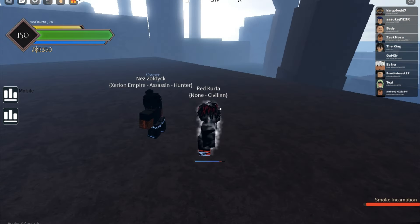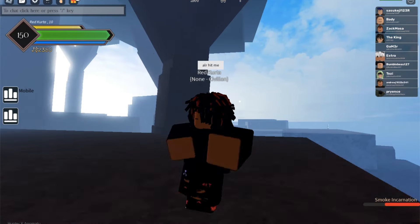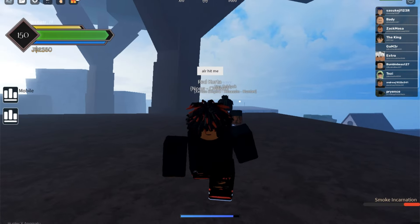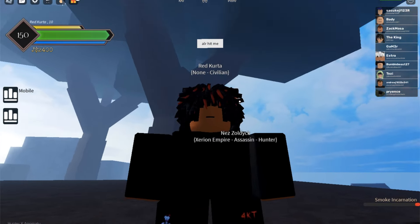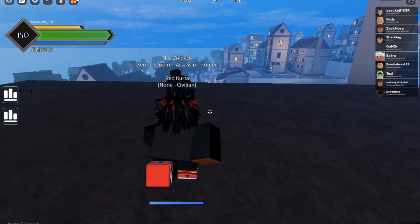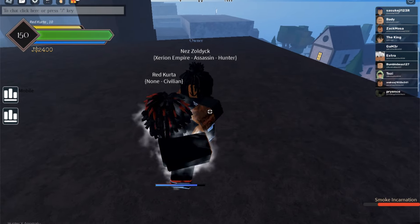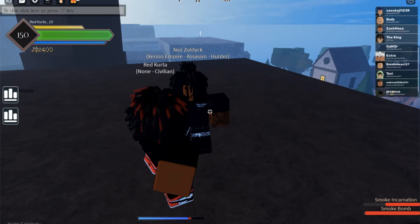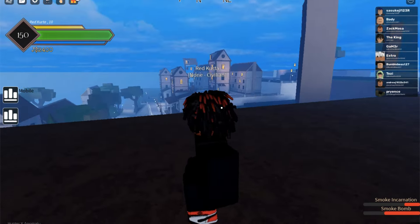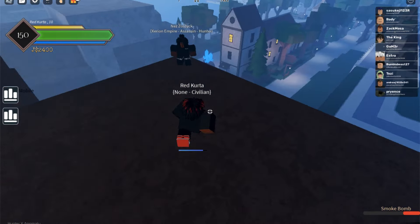Now we've got Smoke Incarnation. This is basically just like a logia guard - you can't be hit while you're in that skill. It's really good for PvP, especially if you're in a tight spot and you need a combo start. Like, if someone's M1-ing you and you catch them, you can do a free combo start with Smoke Incarnation.